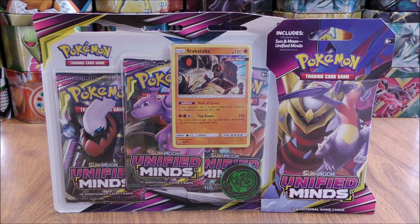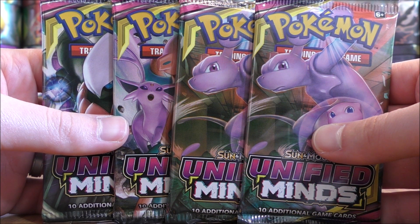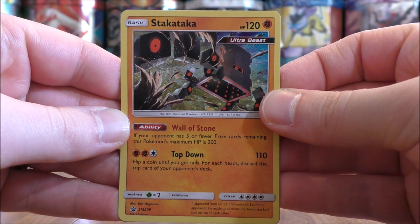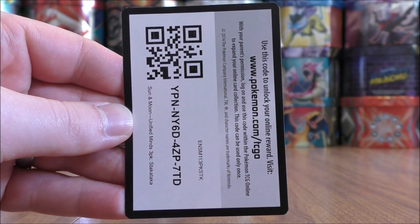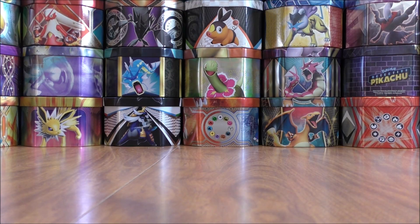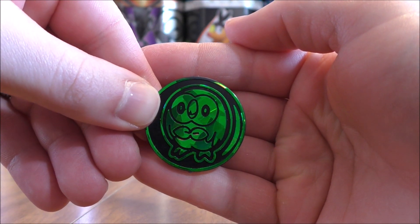The goal in this smaller opening is to pull a Mewtwo and Mew GX. The two products are opened up and I will be opening four total Unified Minds Booster Packs. Here's a look at the Blackstar Promo Stakataka from the 3-Pack Blister — SM209 would be the card number, a Blackstar Promo, the online TCG code card, and then the coin from the 3-Pack Blister of Rowlet, black and green in color.